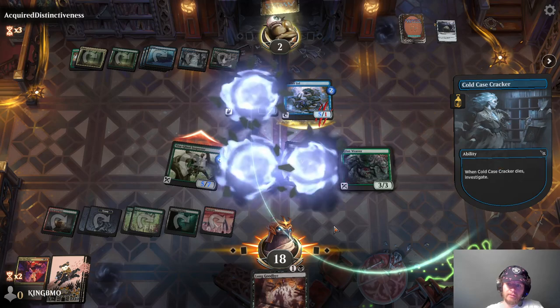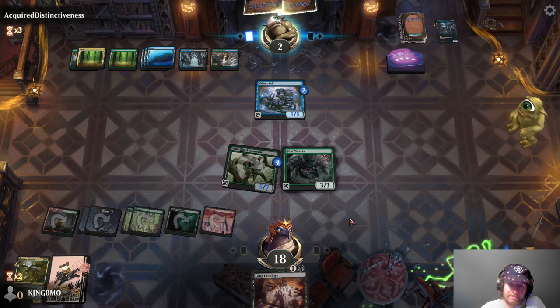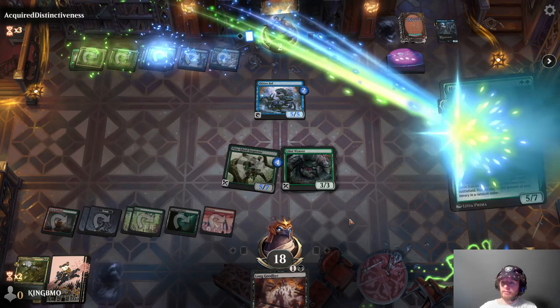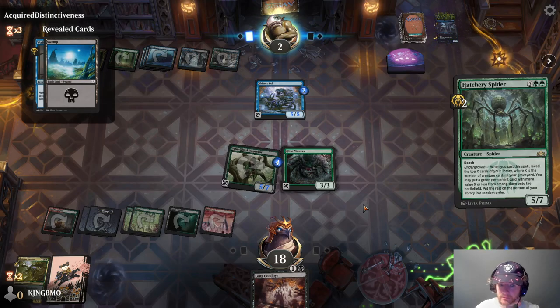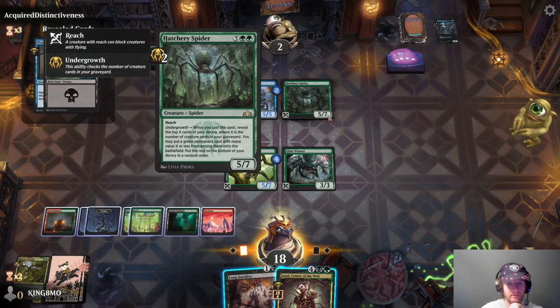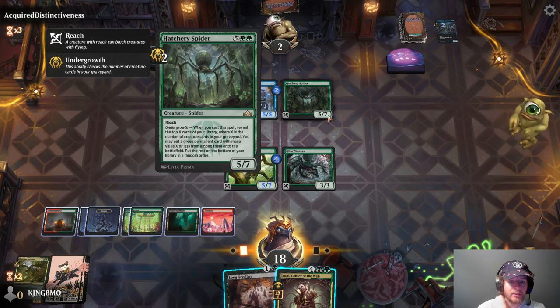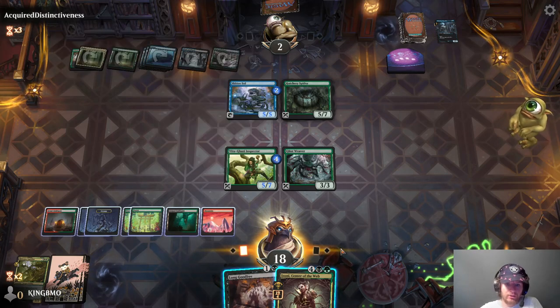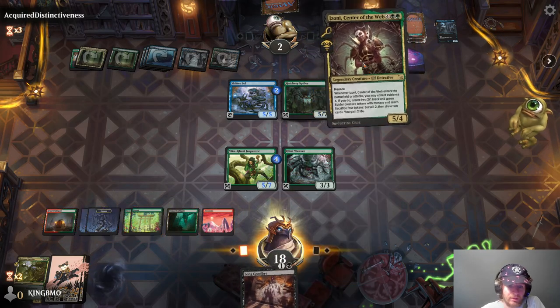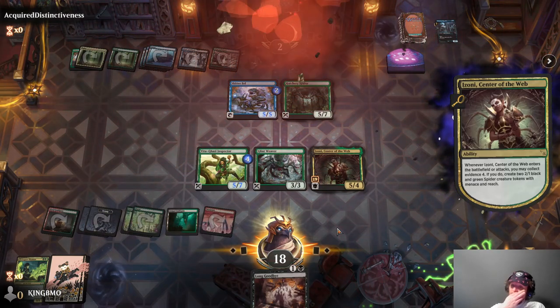They go to 2, we go to 18, we have two creatures, they have one, and we have Long Goodbye which is really rotting in our hand. Oh man, are you serious? I thought we had him for sure. There it is — whenever you cast a spell, reveal top X cards where X is the number of creature cards in your graveyard, you may put a green permanent card of mana cost X or less from among them onto the battlefield. So it's a 5-7 Reach, not that that's bad. I think we got it guys — seems hard to lose at this point after a Zony. Zony is really good, that's why we're black-green. Zony is really good, I think we've won every game — no wait, one game we lost actually.